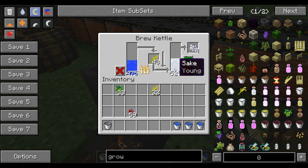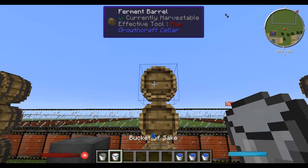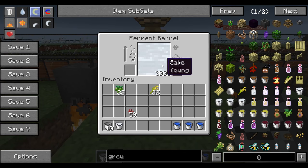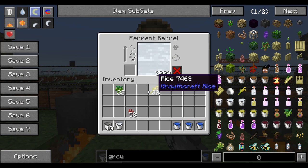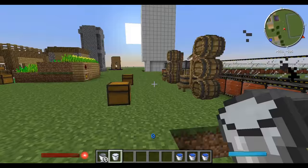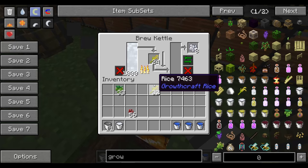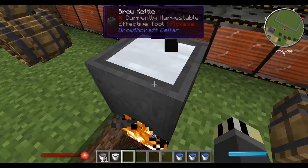You can see it swapping over — sake appearing on one side, water going down on the other. Once done, right-click with a bucket to extract the sake. Fill three barrels: one, two, three each. Use nether wart to ferment them. You can also use redstone or glowstone to add effects. Then fill the kettle with more sake and go through the whole process again.